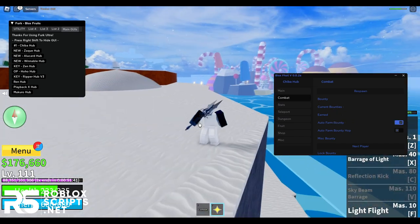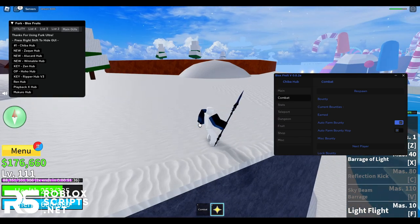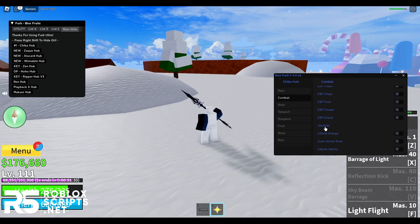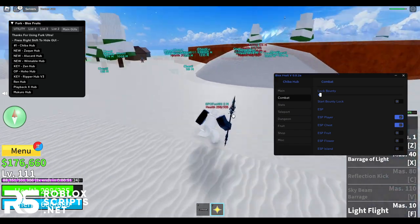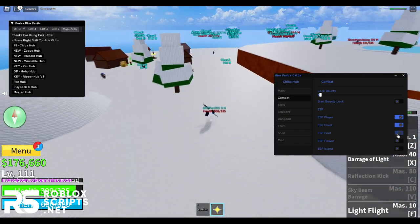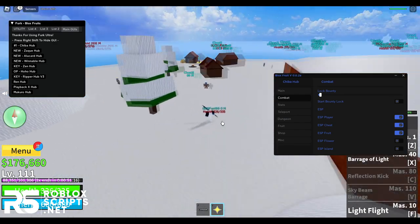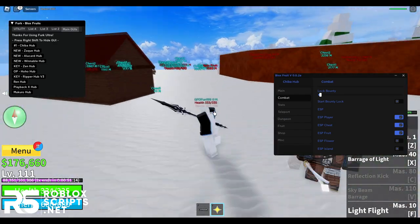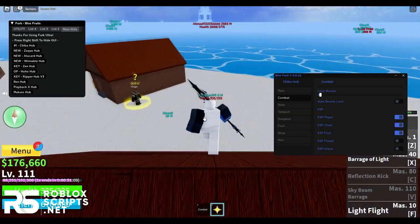You can also do bounty farm, which will make you appear as a white person so no one can see who you are. Then you have ESP — you can enable ESP for players so you can see everyone on the map, ESP for chests so you can see every chest, and ESP for fruits. There's a spin fruit showing up right there, and I can see a chest nearby.